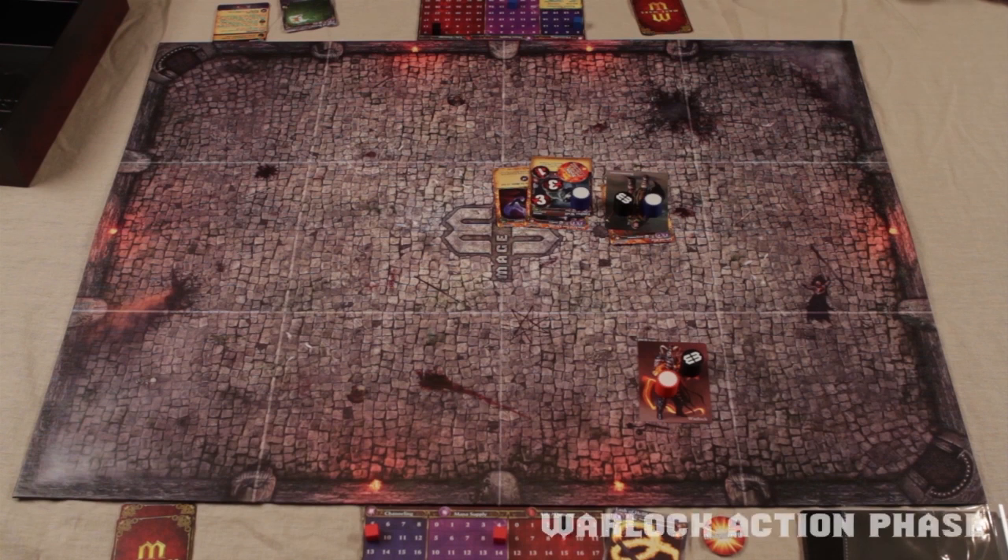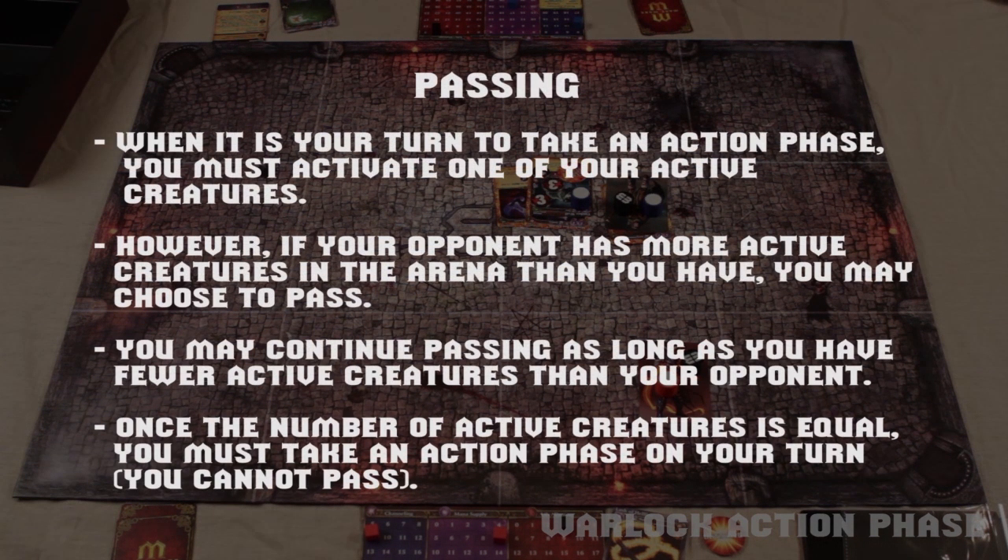Warlock action phase. Normally the Warlock would have to activate himself since it's his turn, but because the Beastmaster has more active creatures on the board, the Warlock may choose to pass, giving him a chance to see what the Beastmaster has planned. He decides to pass for now.